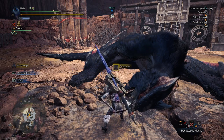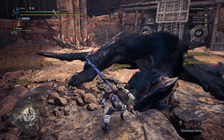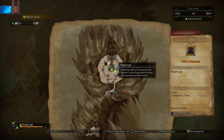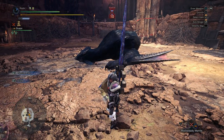I probably should have used the Razor Sharp Charm instead of Handicraft on this lance, because I think you just get more mileage out of Razor Sharp. Yeah — 8 minutes and 30 seconds. I think we could have gotten that time down a ton if I didn't try to use Guard Shot, because that got me hit like four times.